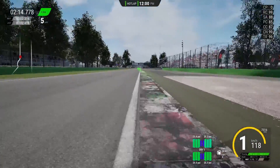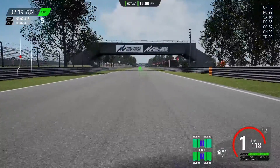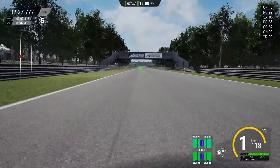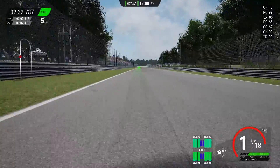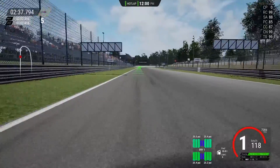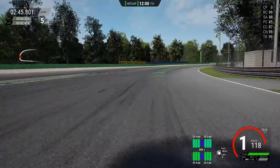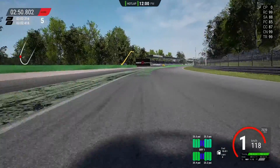One final thing to mention, primarily for those trying to obtain the top 1% achievement: when you reach a consistency rating of 99 using this strategy, there's a high possibility that you won't unlock the achievement straight away. Don't worry about this — this happened to me as well. All you have to do is keep doing what you're doing, and eventually after a few more close laps the achievement will unlock. You know you're getting close when the consistency rating of 99 turns green again, which is pretty weird considering 99 is the max value. But once it starts turning green, just do a few more close laps and you will get it.